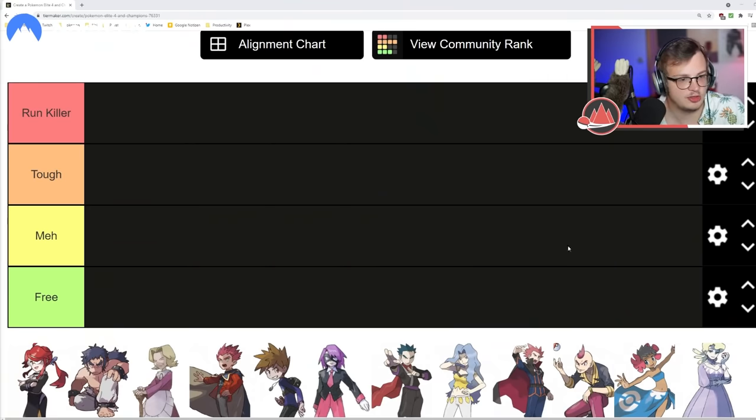We have four tiers: Free — these are Elite Four members that should not be a problem whatsoever; Meh — with a little bit of prep they should be easy but you have to think about it; Tough — you have to plan or you're going to lose pokemon; and Run Killer — even with good prep these are dangerous fights.